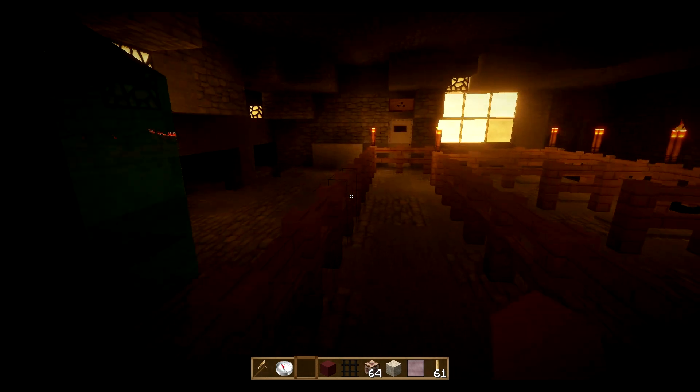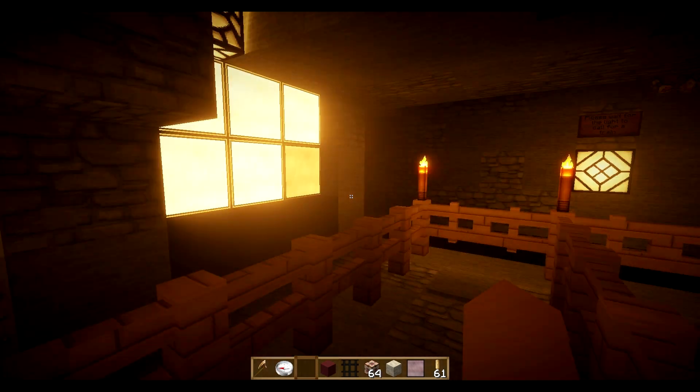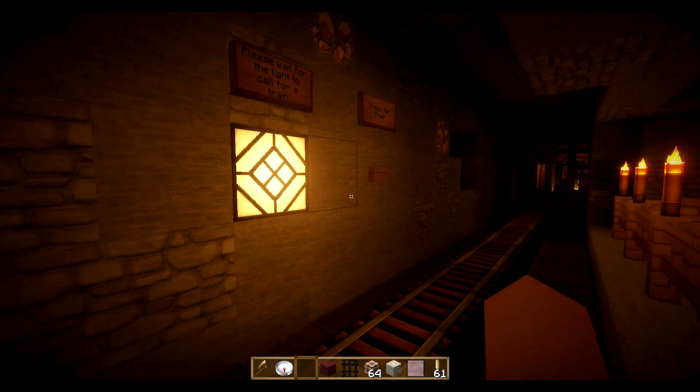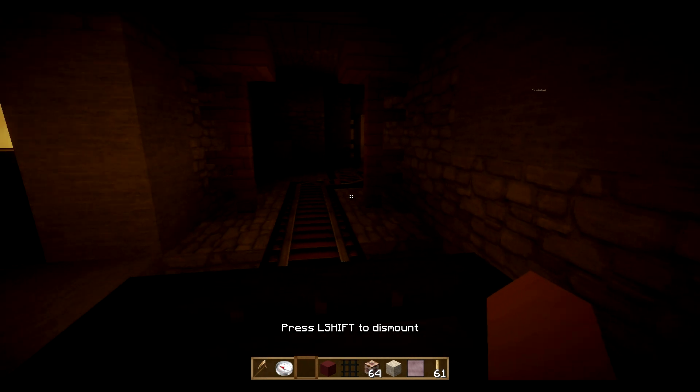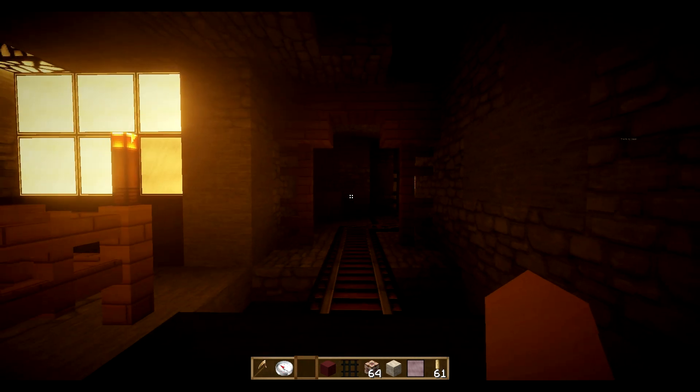And this is the actual station. You come in, you go through the gate, and then you push the button to call the train — it's beautiful. I quite like making these coasters, which is why I've made so many of them.